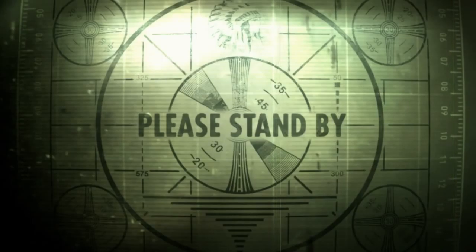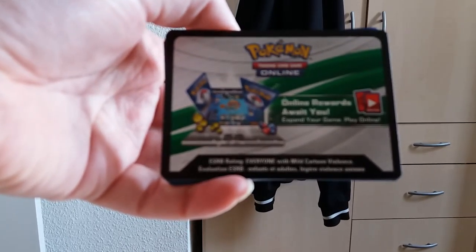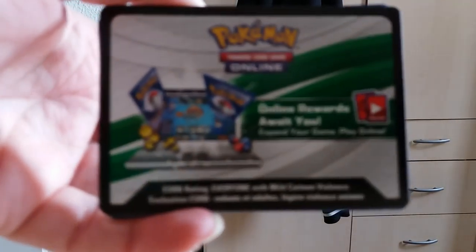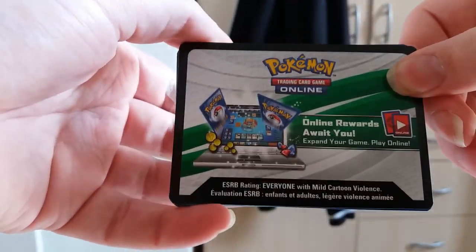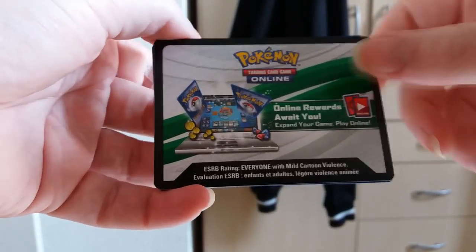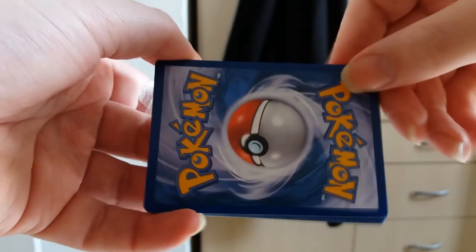We have the code card here to begin with. Oops, that was not part of the plan — I'll put it up again. I have a very unstable setup for this. As you can see, we have the TCG card code here — if I can just get the focus again. There's also a bonus reward where you can get a pack. I'll take this aside, and there's actually a card trick to this.